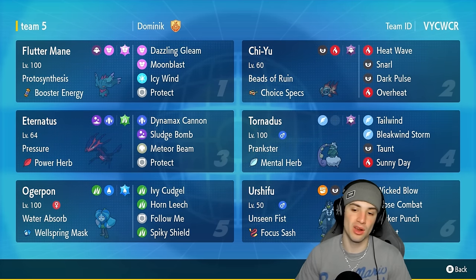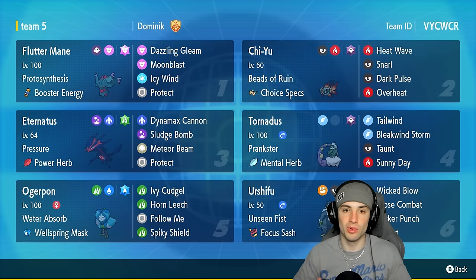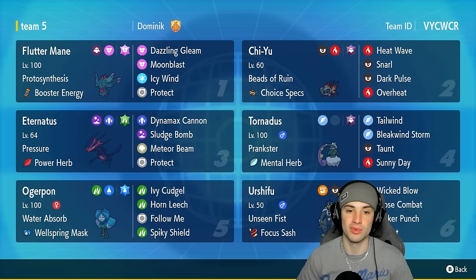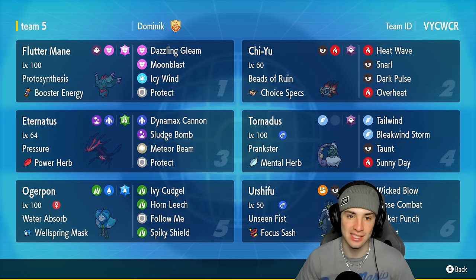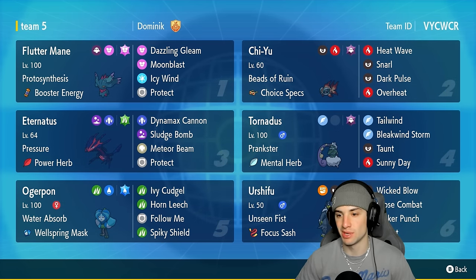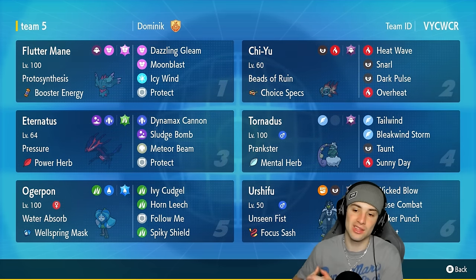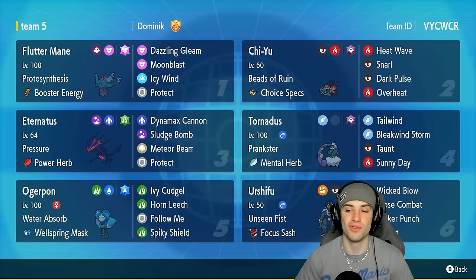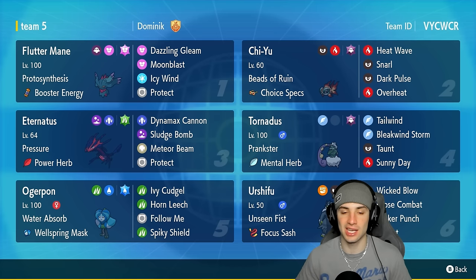Other Pokemon on today's team feature a bunch of meta Pokemon. You got Flutter Mane and Chi-Yu — a normal little combo, but Chi-Yu can actually pair up with Eternatus. Flutter Mane has Protosynthesis with the Booster Energy and Dazzling Gleam, Moonblast, Icy Wind for speed control, and Protect. Chi-Yu's got Choice Specs doing big time damage. We got Tornadus for support with Prankster, Mental Herb, Tailwind support, Bleakwind Storm, and Sunny Day. Our last two are Wellspring Ogrepond and Dark-and-Fighting Urshifu. The Iron Bundle has Focus Sash and its normal moveset of Wicked Blow, Close Combat, Sucker Punch, and Attack.